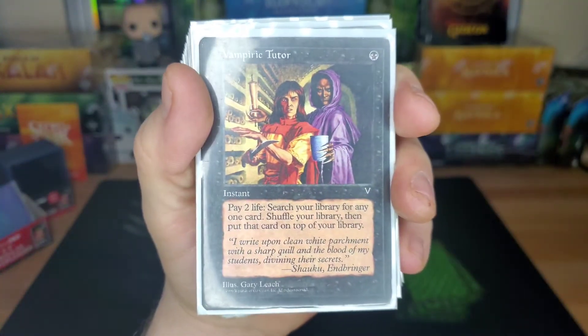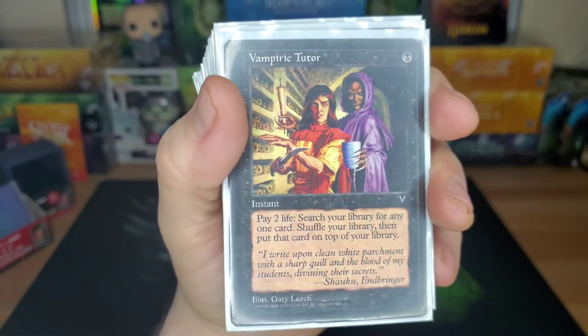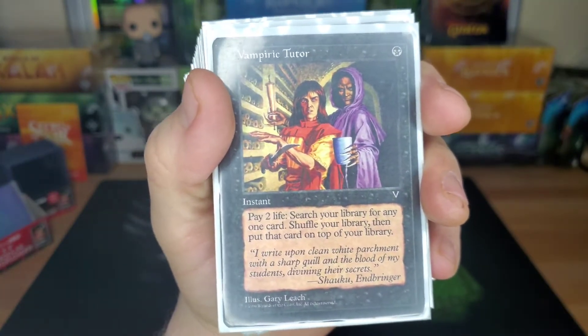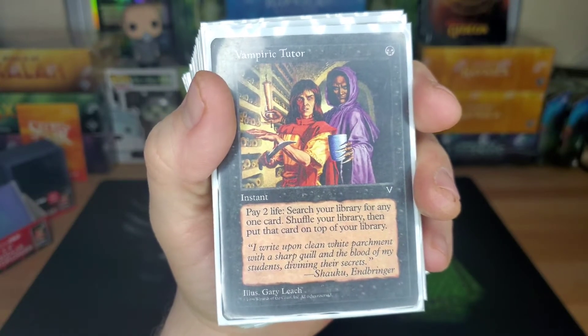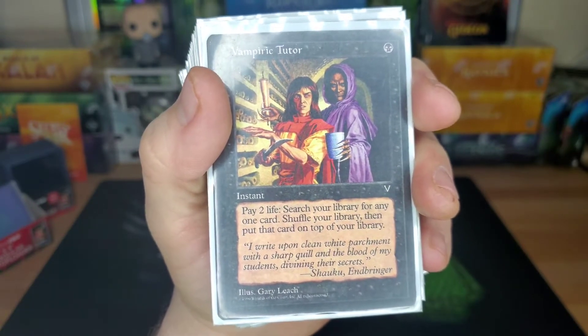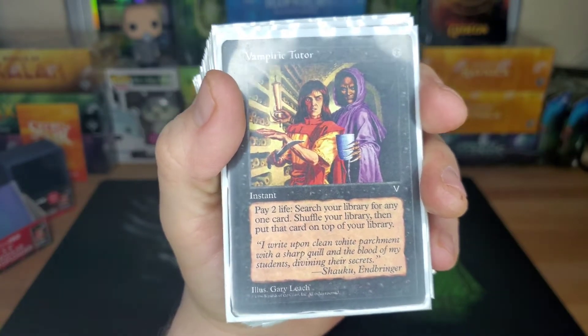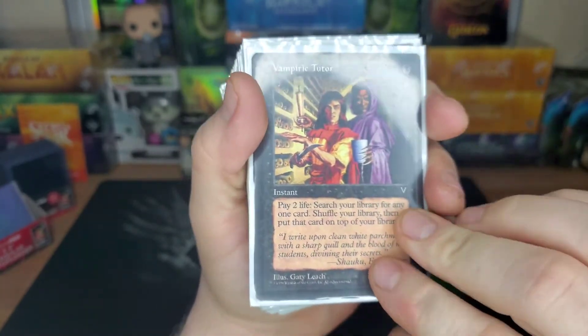Vampiric Tutor — you can search for a bunch of win cons or you can do what we like to call Poor Man's Time Walk, where you put Temporal Mastery on top of your library and then for two mana you're basically taking an extra turn. Vampiric Tutor is a great card — one drop.